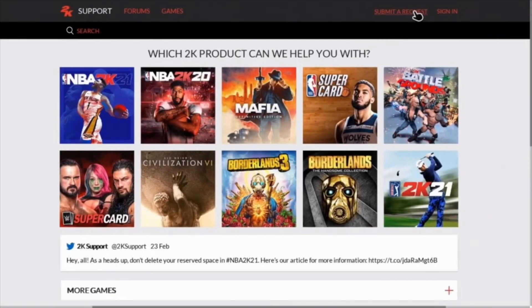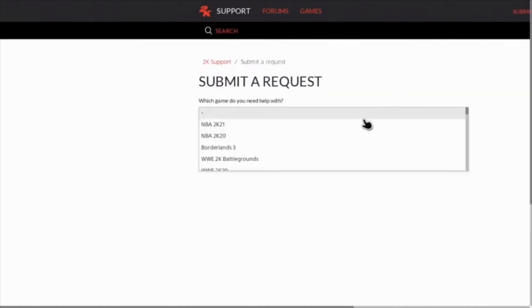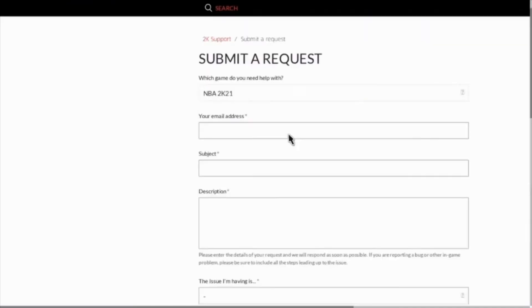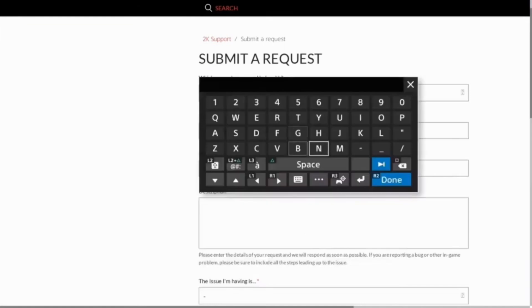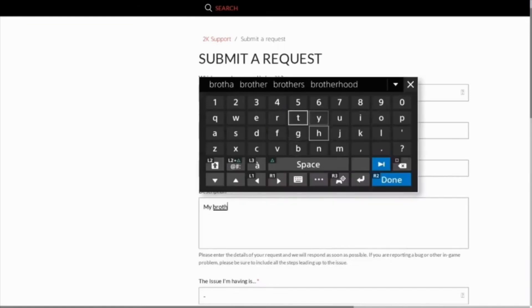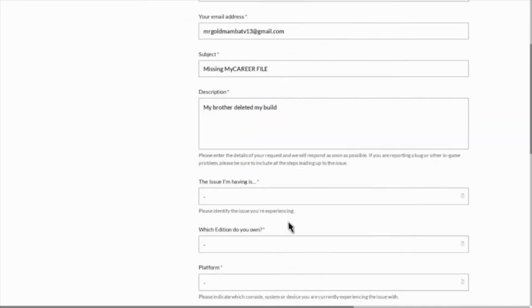Once you've made your player and deleted them, go over to the 2K support website and submit a request ticket. You guys can do this two ways: you can submit a ticket like you're seeing right here, or you can hit up the actual 2K support chat. The chat is a lot faster and they are available 24/7, but you guys can do it either way. Make sure you fill out everything that is highlighted with a star.